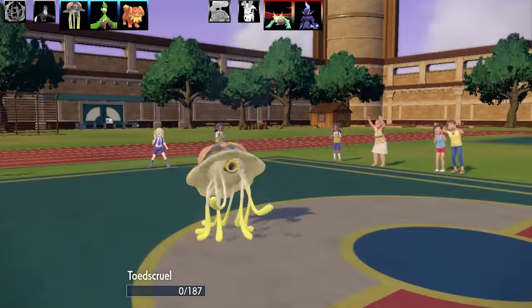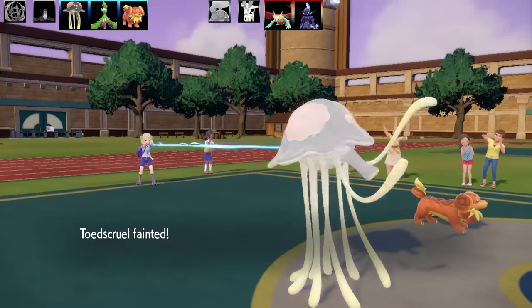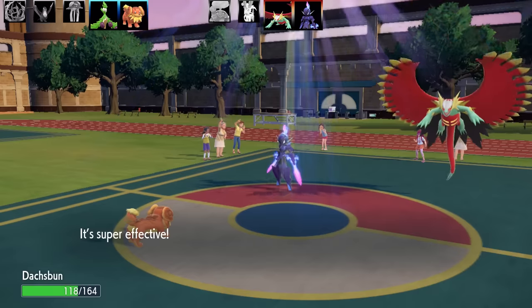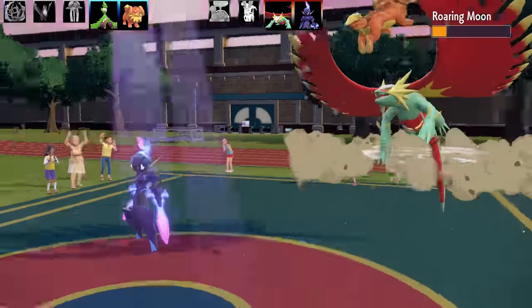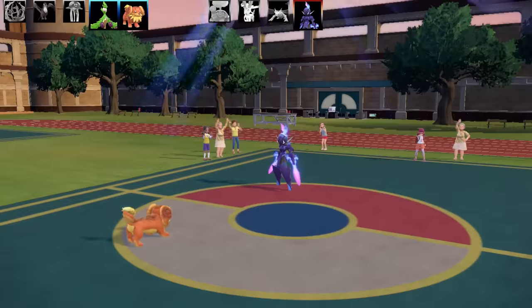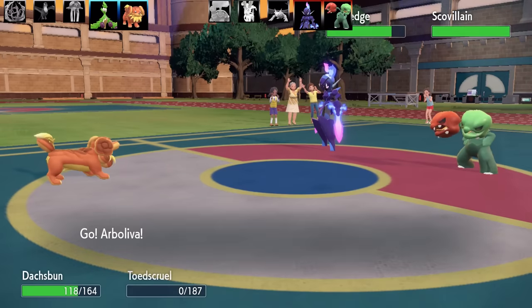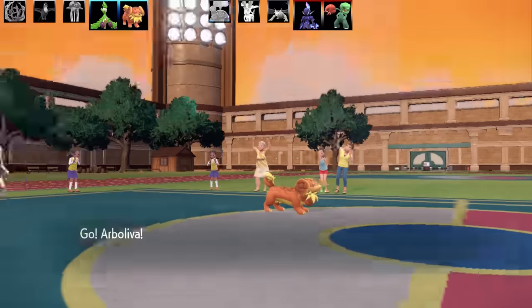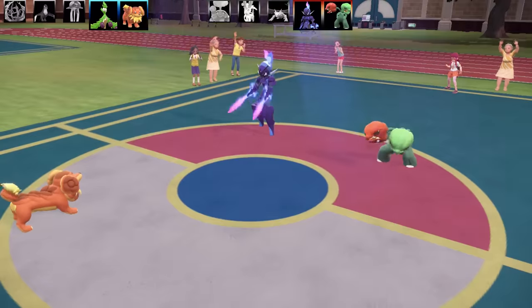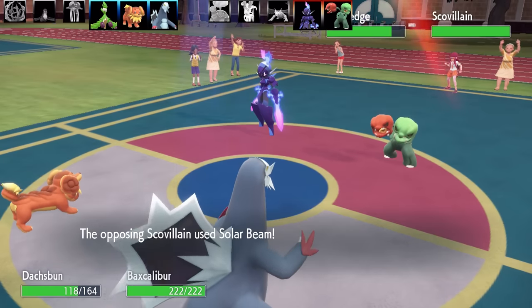Dachsbun uses its defensive boost with Ganlon Berry, Body Press, Draining Kiss, Agility, and Substitute. Max HP and max Defense with a Bold nature. With Rage Powder drawing attacks to Toadscool and Dachsbun getting its defensive buff, it took out the Roaring Moon with some really solid damage. Next up was a Scovillain — potentially with Chlorophyll under the sun.